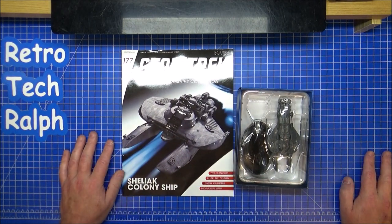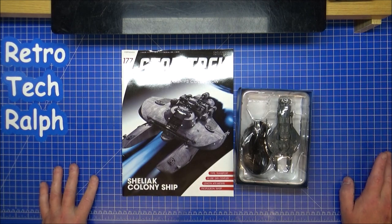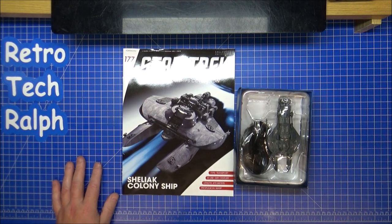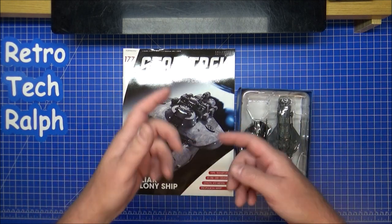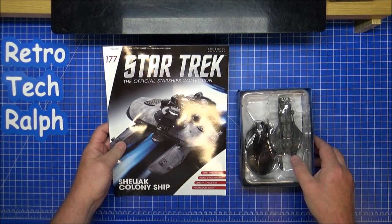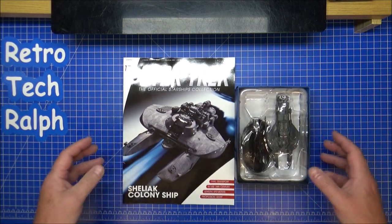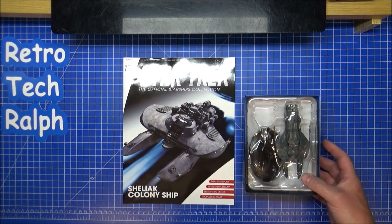We have the Sheliac Colony Ship from The Next Generation — I think it was Series 3, the episode Ensigns of Command, the one with Data on one planet trying to help the colonists while the Sheliac were claiming it, and Picard and the rest of the crew go to the Sheliac ship to stop them from destroying it.